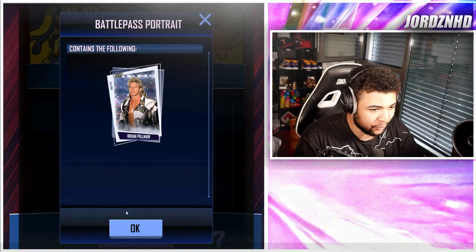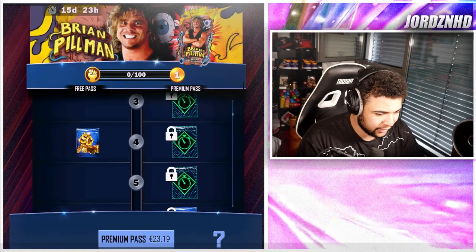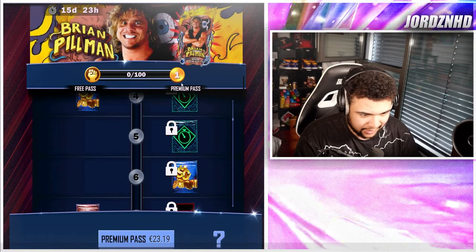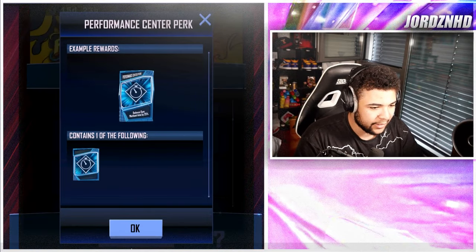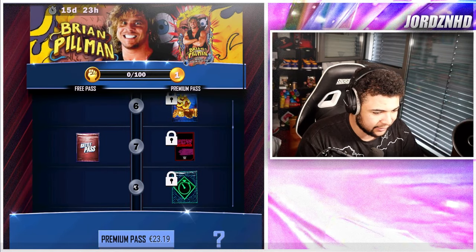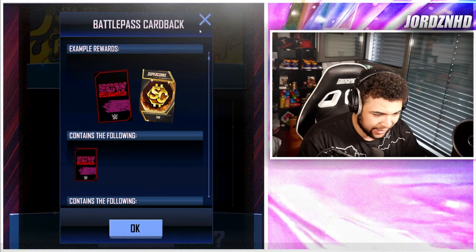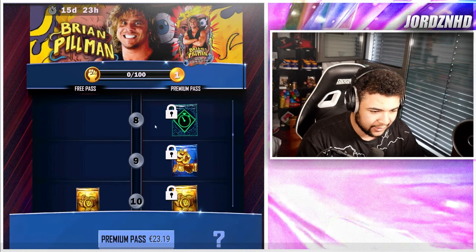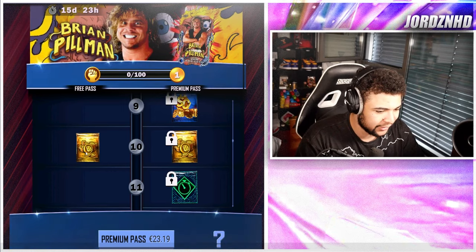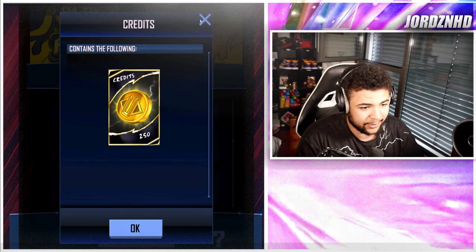Level 3 gives you a PvP Bout Reducer. Level 4 gives you 300 Supercoins and a Fusion Chamber Puck. Level 5 is a Performance Center Puck. Level 6 is 300 Supercoins. Level 7 is a Bronze Pack and an ECW card back as well as 250 Supercoins. Level 8 is a Performance Center Puck again. Level 9 is another 400 Supercoins. Level 10 is 250 credits on the free side, another 250 on the paid track.